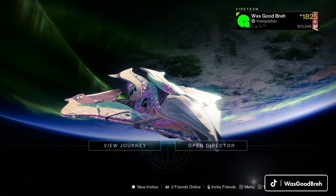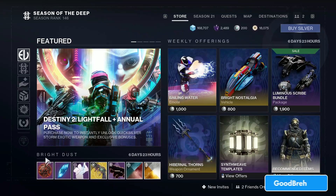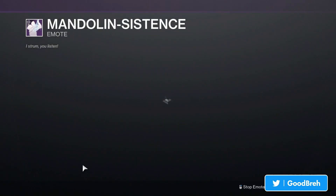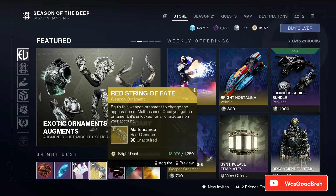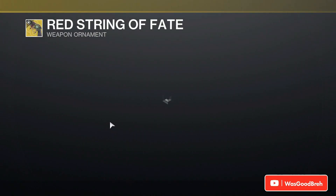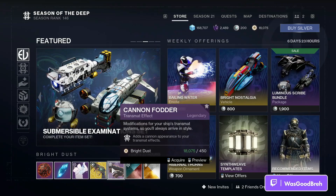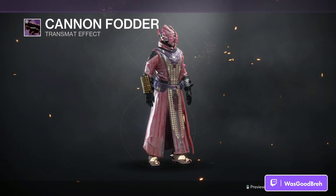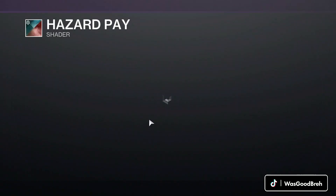What's up YouTube, another Tuesday, another new week in Destiny 2 — smash that like button. Starting off with the bright dust store, we have the Mandolin Assistance emote. We also got a Malfeasance weapon ornament that looks pretty cool, the Cannon Fodder transmat effect, and the Hazard Pay shader.